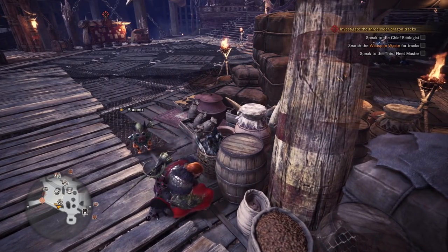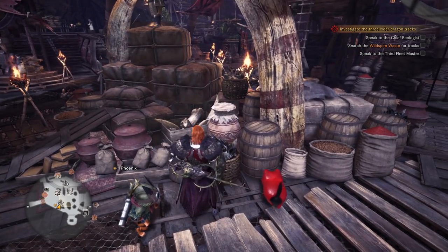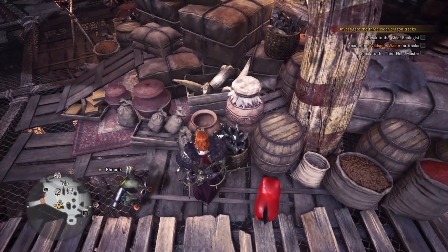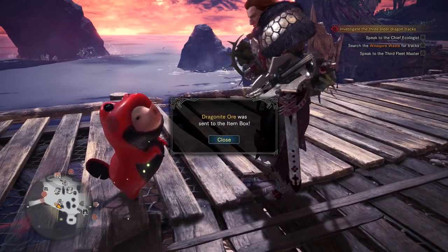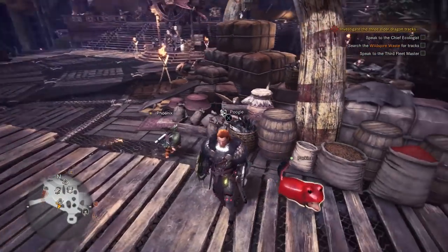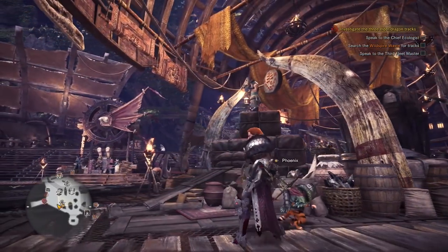When you bring him to certain locations, Poogie basically steals from the merchants. Right here he's going to steal something off one of these barrels — might be a piece of ore, might be bone material. We got a Dragonite Ore. So Poogie came in and said 'this is mine now' and stole from the guy over there.